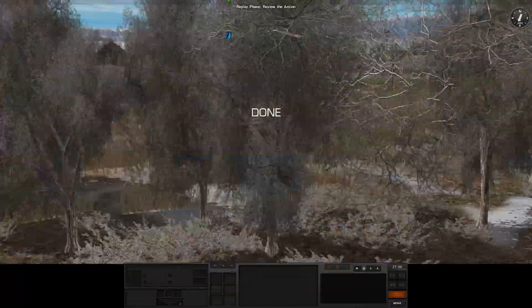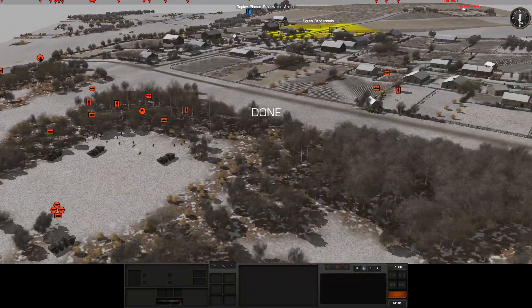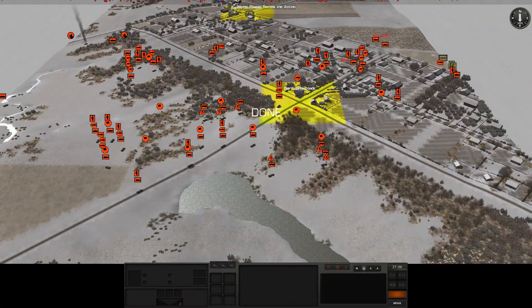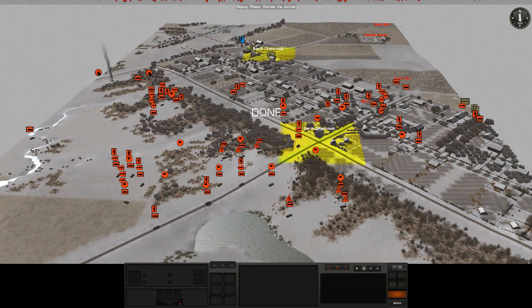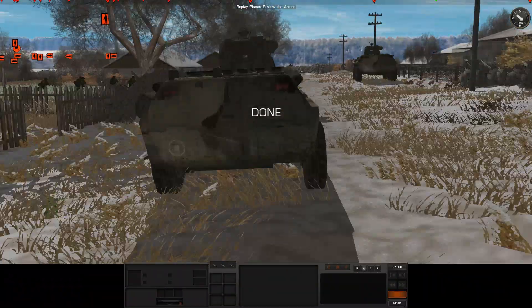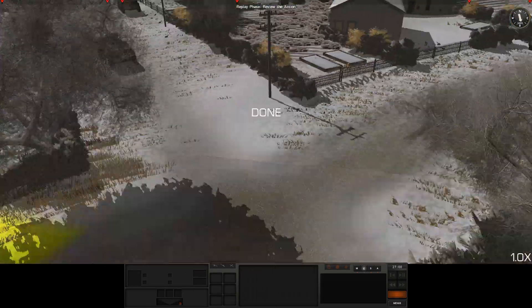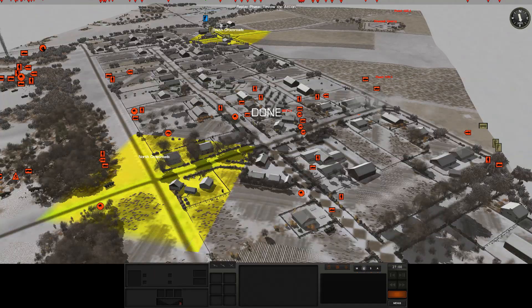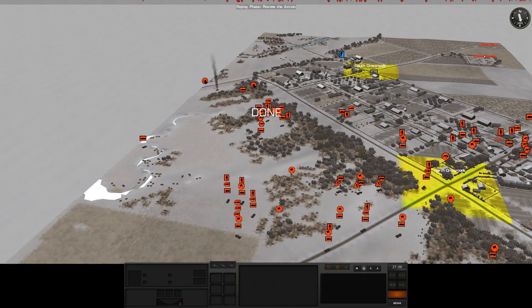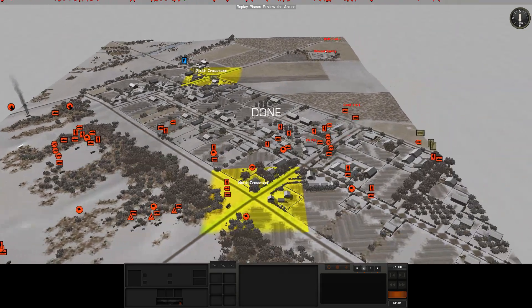If he's going this way he's almost certainly going to be pushing into this bit of the village. I think if we occupy this tree line and get some stuff set up here - to maximise the Russians' chances I really want to be on the defensive. That's not to say I don't want to be active about it, because if I can present a vacuum to him somewhere I can maybe lure him into a fire sack.